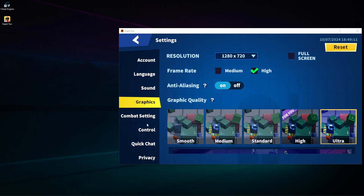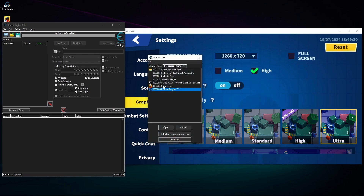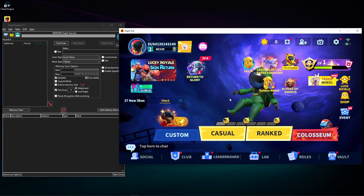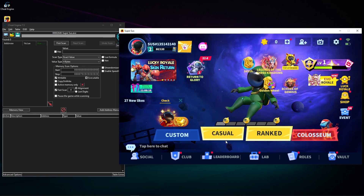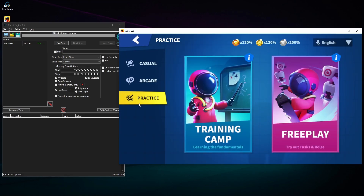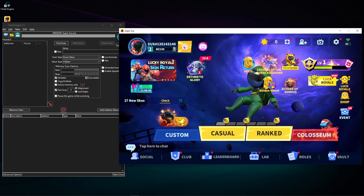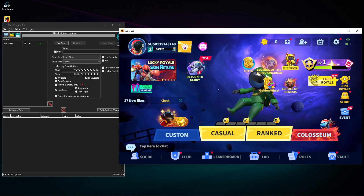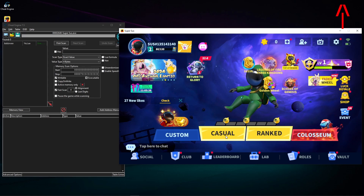Now turn on the Cheat Engine and via this button connect it to the game. For this hack you're gonna need at least 80 trophies because you need to access the practice free play. You can of course use my other cheat that shows how to increase the amount of trophies.